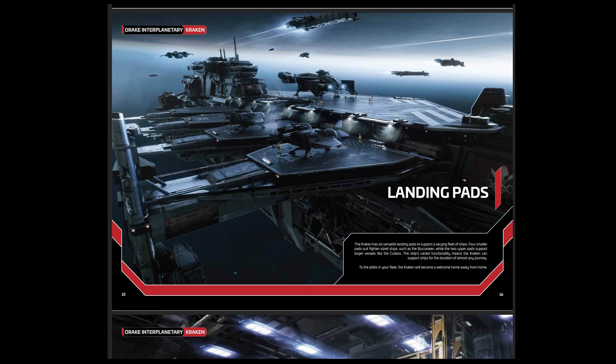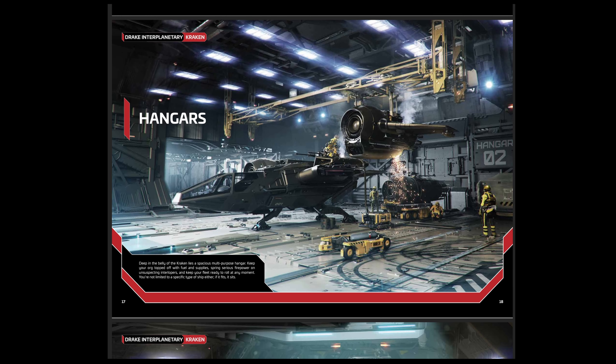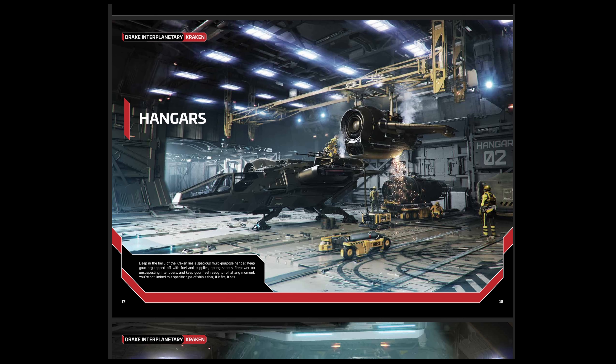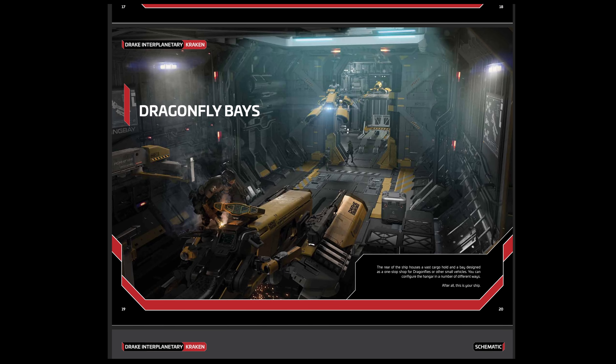The Kraken shields are unknown, but drawing from the Idris shields, we're probably looking at quadrant shields with around 1 million HP — a bit less than the Idris, so roughly half — and regenerating around 9,000 HP per second, which is close to the Idris maximum, maybe about 1,000 less HP per second.